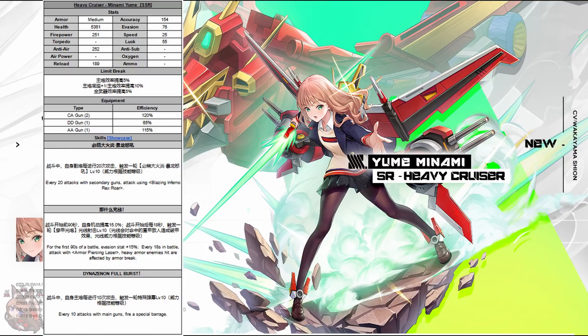The final SR is Yume — she's a heavy cruiser. She's got no torpedo stat, a main gun plus 1, and a side DD gun, so she's going to be a firepower boat. Skill one: every 20 attacks with secondary guns, attack with a Blazing Inferno. Skill two: for the first 90 seconds of the battle, increase her evasion stat by 15% — plus 15% is going to help that EHP a lot. Every 18 seconds in the battle, fire another laser. Heavy armor enemies hit by this are affected by armor break — guaranteed, no percentage. That's really nice.